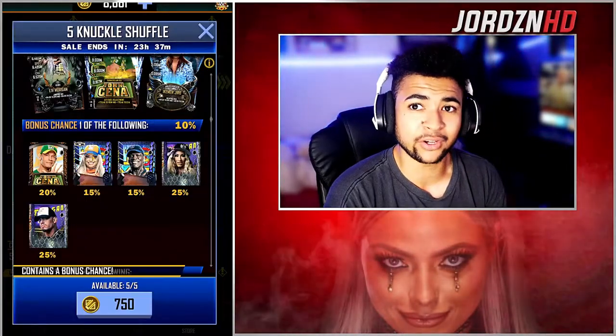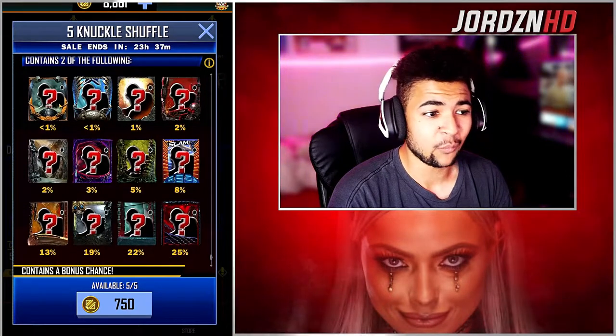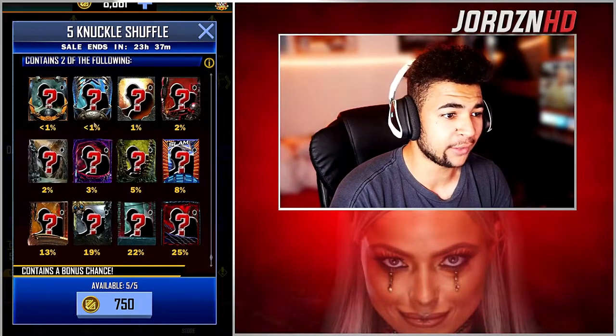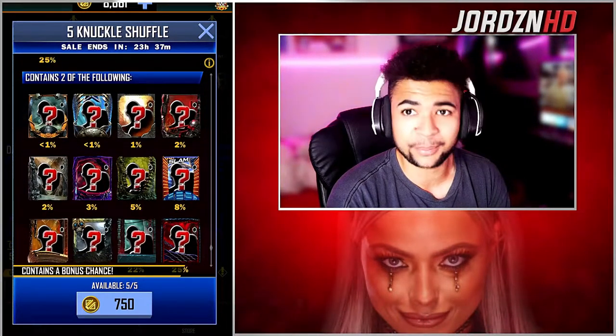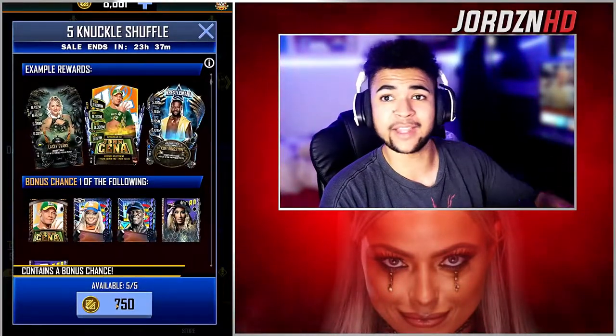I actually really would like to see the Ronin. So if I see a Ronin card back, please don't let it be R-Truth. The rest you can see — less than 1% for a Ronin and a 38, which is abysmal still. 3,750 credits about to go down the drain. Let's see what we get.